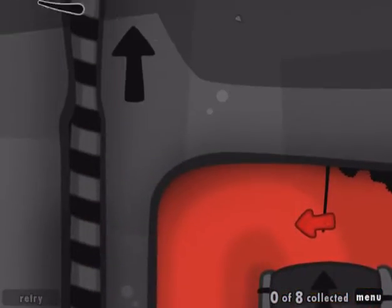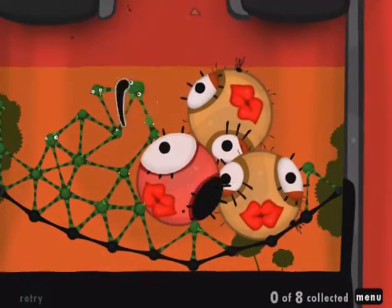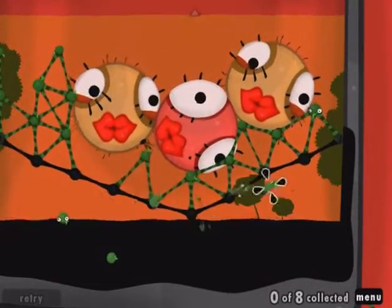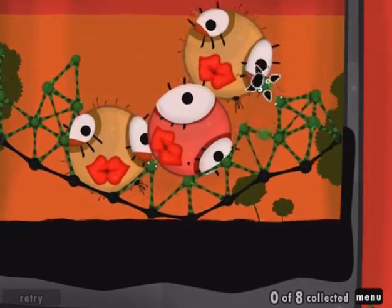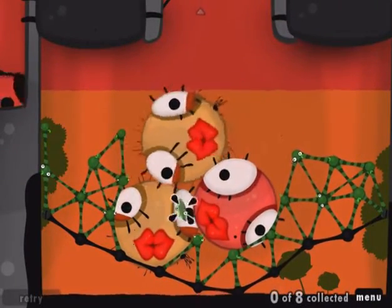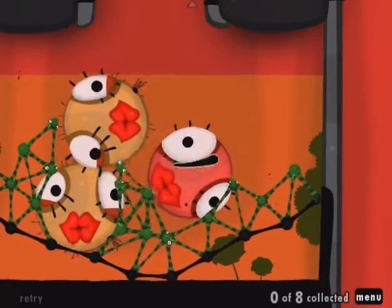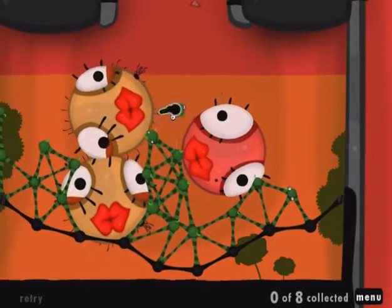Ha ha! Wait — are we supposed to be getting the red goo up, and only the ugly ones are supposed to go in? I guess that's really what has to happen, because that's what they're hinting towards — those less fortunate would be the ugly ones. So we have to use their decapitated corpses to propel Little Miss Goo throughout this whole level. I hope you're proud of yourself, Little Miss Goo.